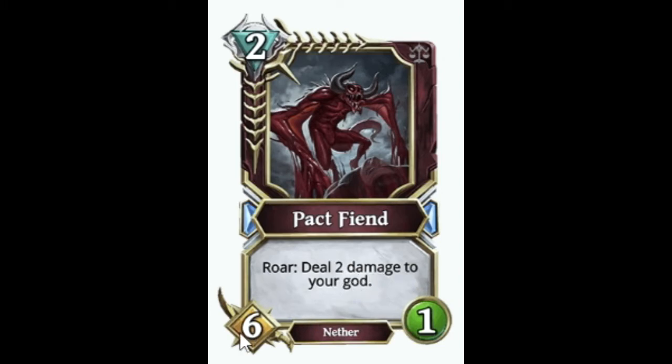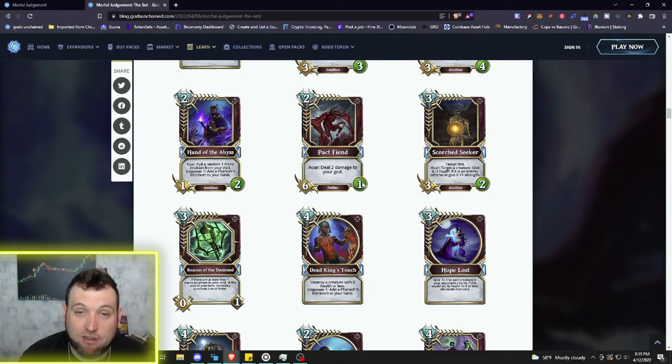Just insane — two mana Pact Fiend. Roar: deal two damage to your god, but this thing has six attack at two mana. It does only have one health and it costs you two damage, but if your opponent has no way to kill this, it could finish a game or just be a great distraction. It's a Nether, so there are ways to buff it and get more health onto it. Very crazy looking artwork — scary looking creature.